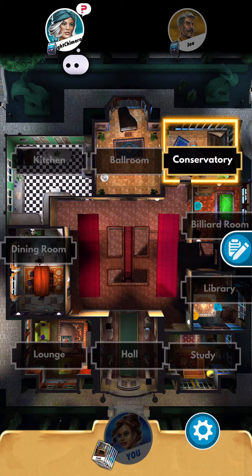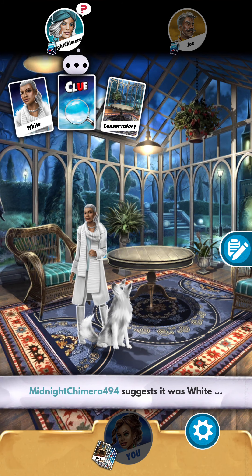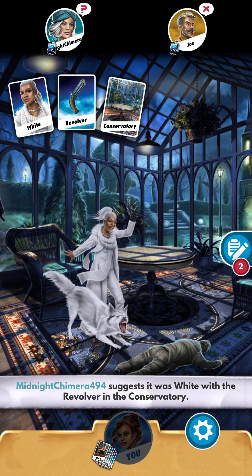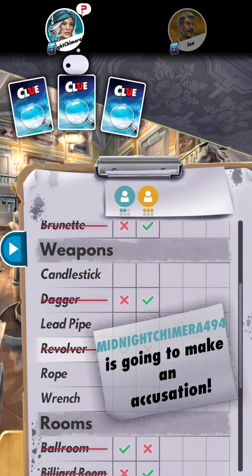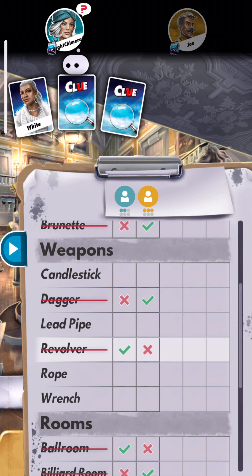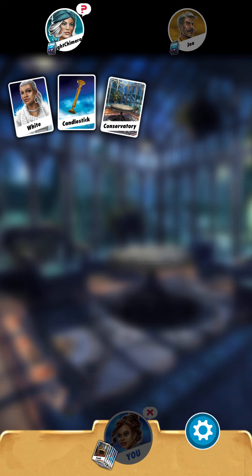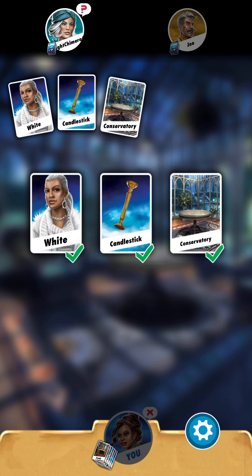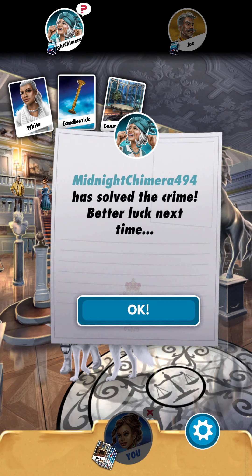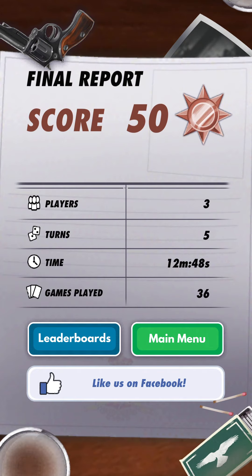We're getting somewhere — slowly but surely. I have the killer, and we're trying to figure out the weapon and the place. I have a hunch about the conservatory. Going to the conservatory with the gun — they don't have it, so I can make the accusation: it's in the conservatory with the gun. But they went for the win first — snuck up and got it. Good job. I came in third technically. Anyway, that is Clue — I was close.